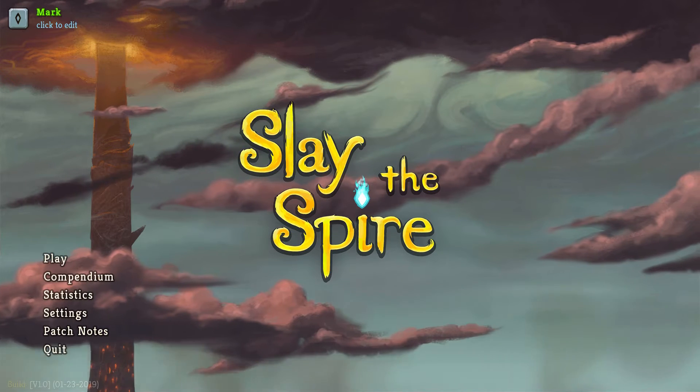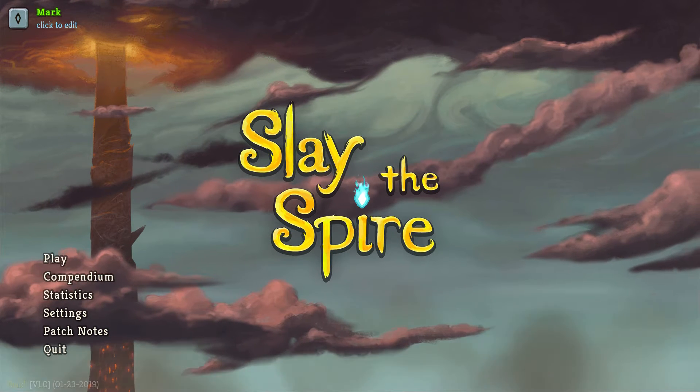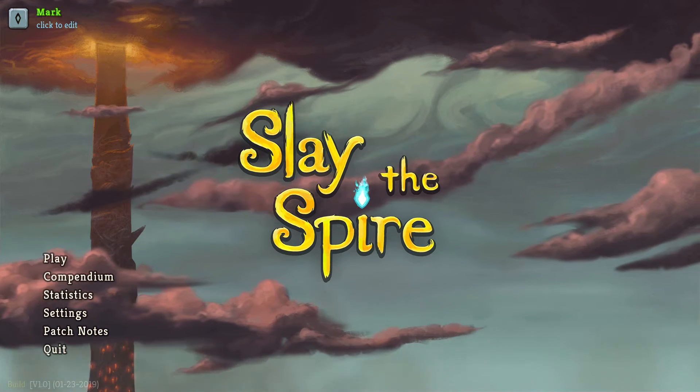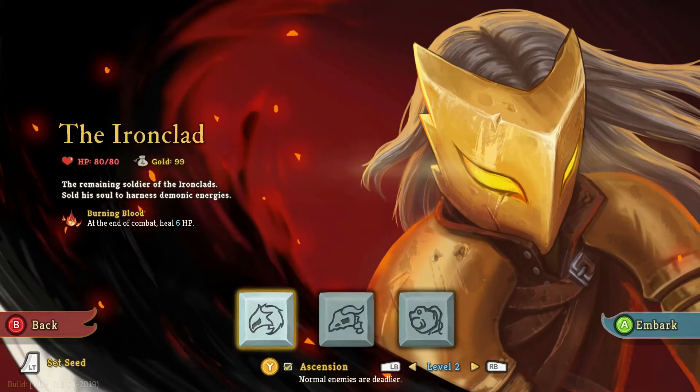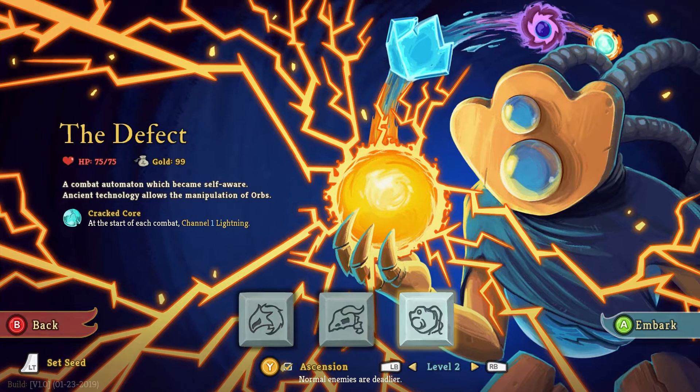Hi everyone and welcome back to episode 5 of Slay of the Spire. Today we are going to take on the Spire with the defect. Last time we tried the silent and ended up dying very quickly in the first level because we just took more damage than we had life, and that's usually why you die.